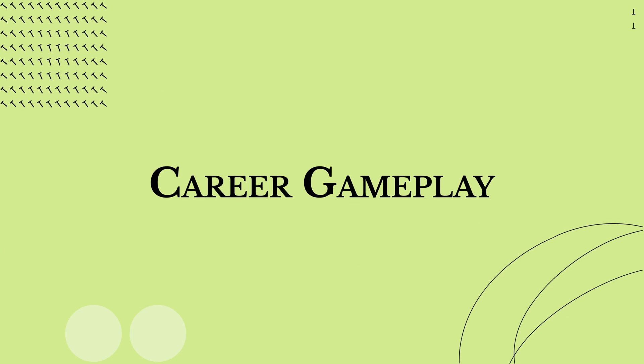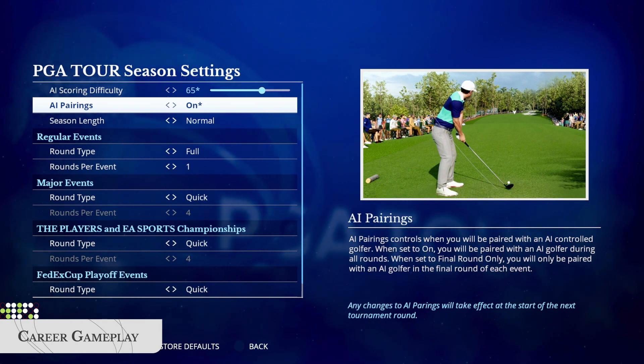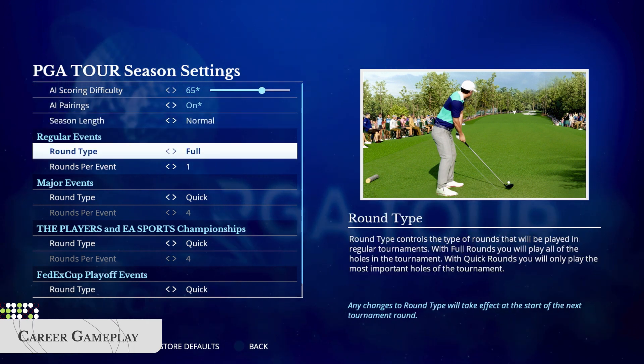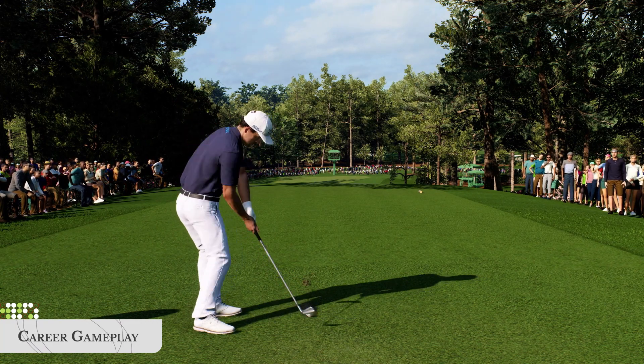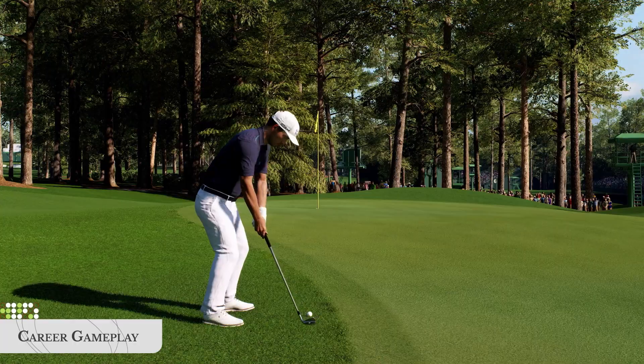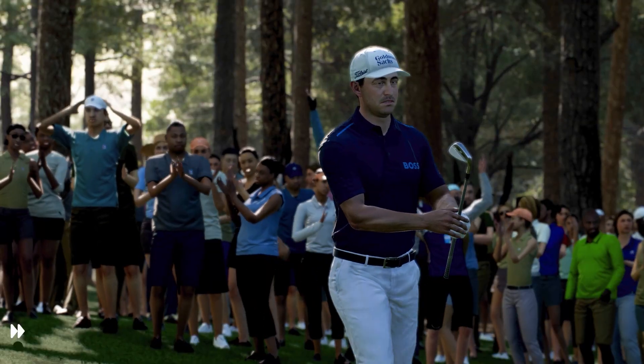During career mode gameplay, you can go shot for shot against an AI PGA Tour Pro, or turn off the AI to speed up the round and concentrate solely on your game. The AI performance is based on official Shot Link data, so pros play each course and particular holes just like they would in real life.